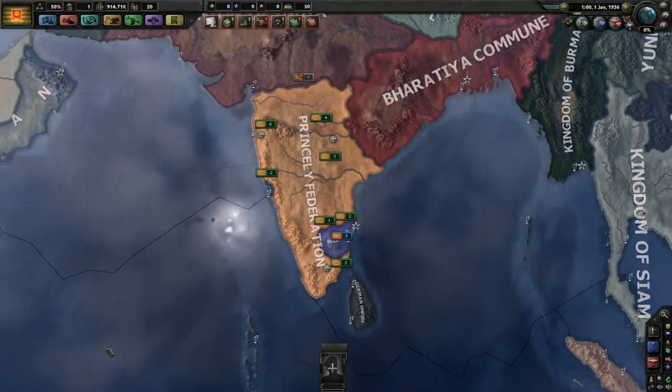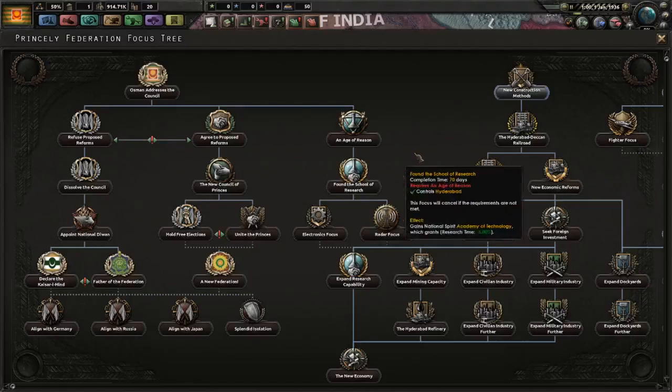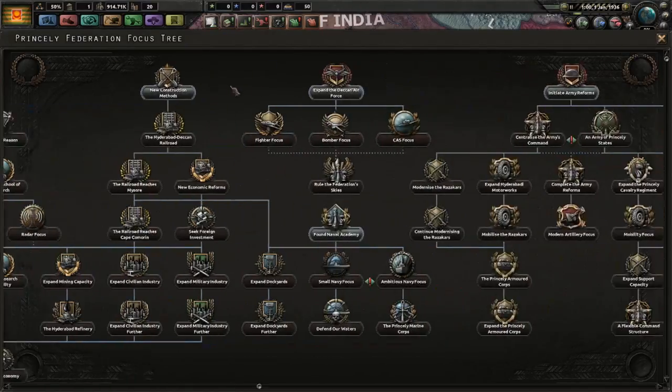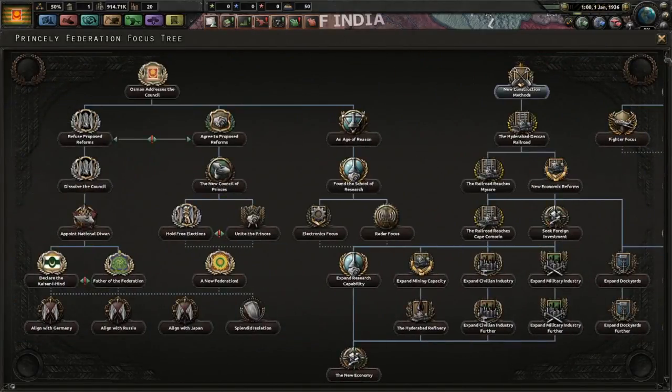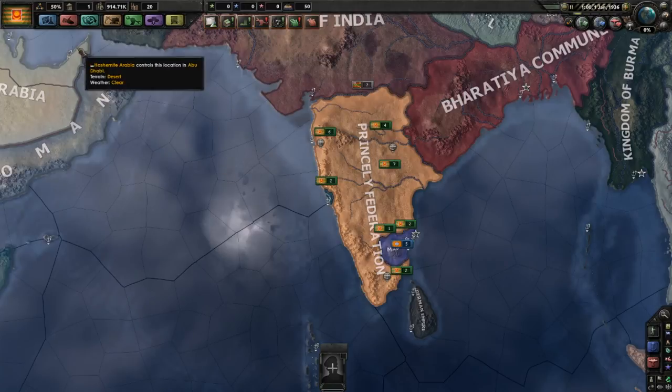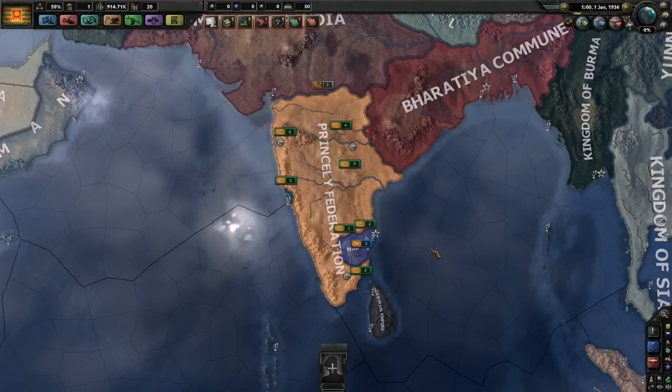What I want to do a little differently in today's guide is not jump too quickly into the national focuses, although I am going to do that — it's fairly extensive. Instead, I want to go through the interface and talk about all the details, because many people watch these guides when they're away from their PC, deciding what they want to play when they get back. So you could look at this guide and decide, 'When I get home, I'm going to play the Princely Federation.' Without any further ado, let's get started.